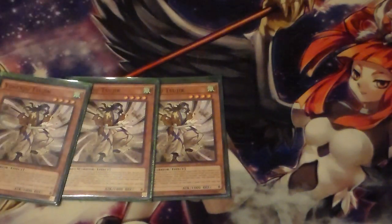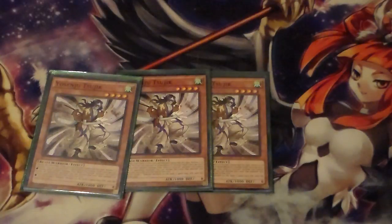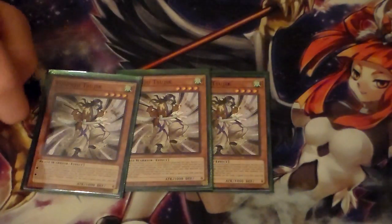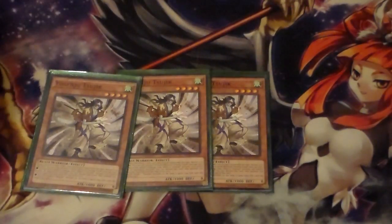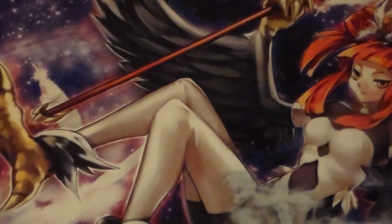Then we run Yosenju Tsujik — I can never pronounce his name correctly, even though I've played this deck for about three or four weeks now. He's kind of like a mini Honest, but a little bit better in some respects, because you can boost his own attack up. You can normal summon him along with the other Yosenju monsters, target himself, boost him up to 2,000, and run over things. You can also boost up another Yosenju monster if you want, and he can activate from hand. So you can use that if you have another Yosenju monster in hand to bait your opponent or do some things. I really like the card and run three of it.